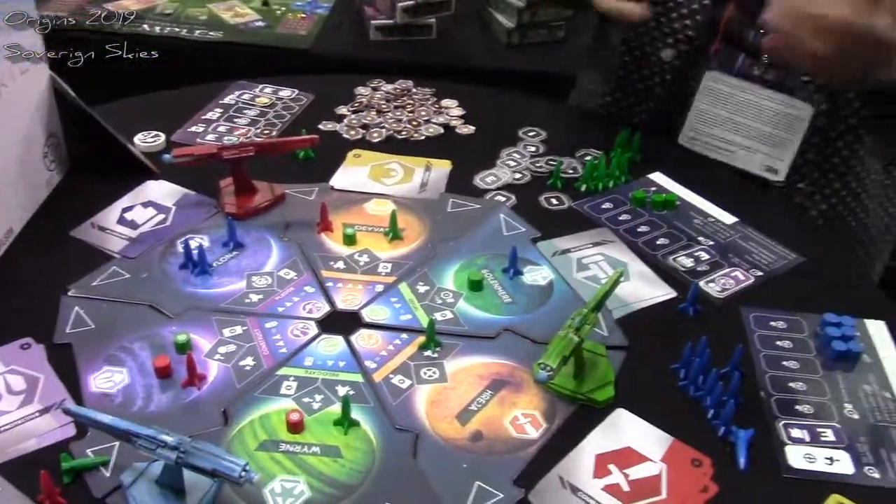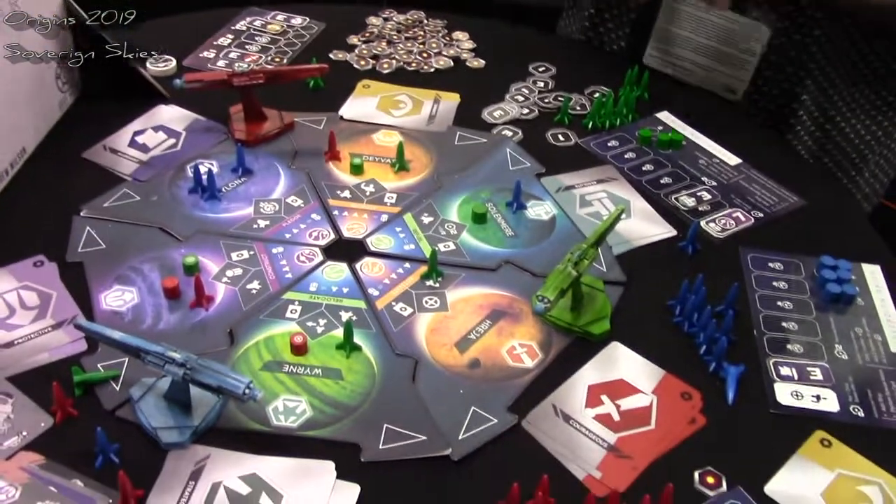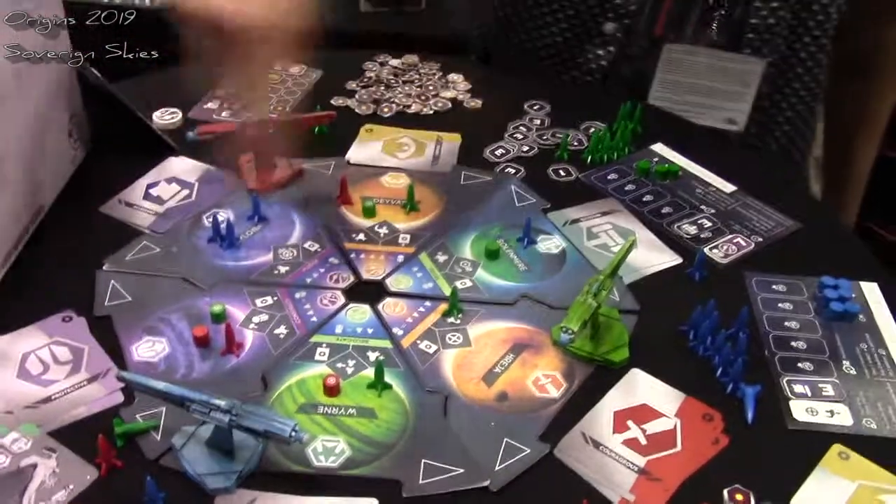We're at the Deepwater Games booth looking at the Kickstarter for Sovereign Skies with designer Aaron. This is a space sci-fi Euro where you are one of four human factions flying in from old Earth. We've just discovered a system of six planets called the Ibiza Cluster. On each one of these planets there's a different alien race with a specialty in some diplomatic area or building. You move around this rondelle with your mothership.